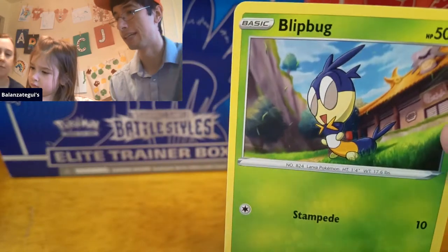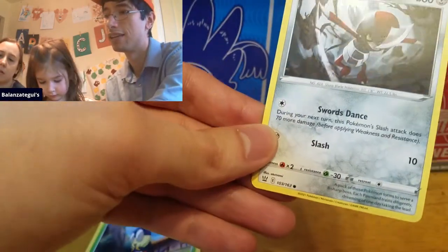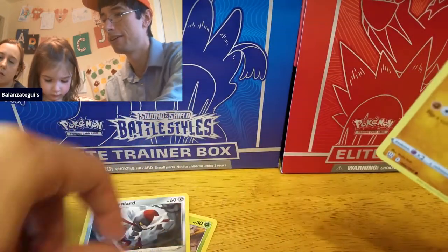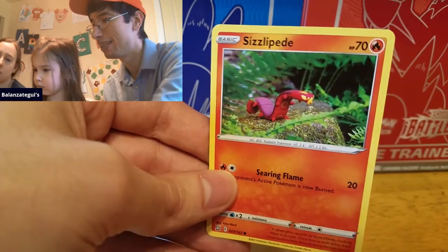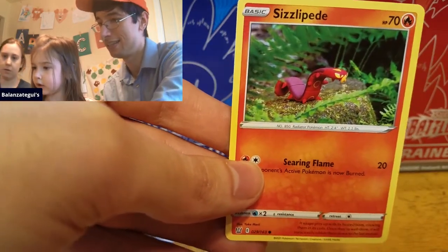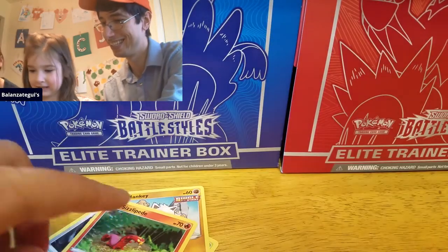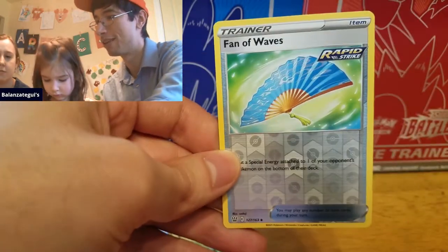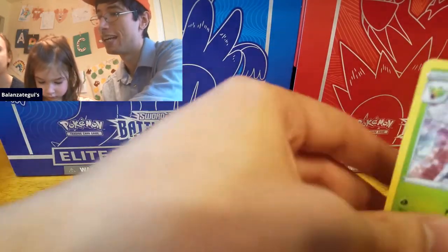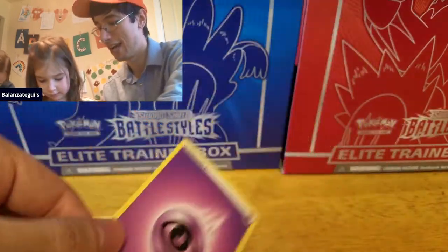That is Blipbug. We got a Blipbug, we got a Pawnard, Mankey — Single Strike Mankey — a Sizzlipede. Can you see the Sizzlipede? Looks like a toy, doesn't he? A fan of waves — the reverse holo. Victory Bell for the rare. Okay, that's the rare. We got energy.